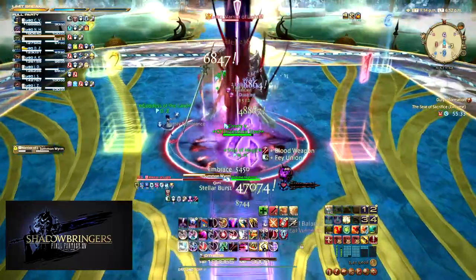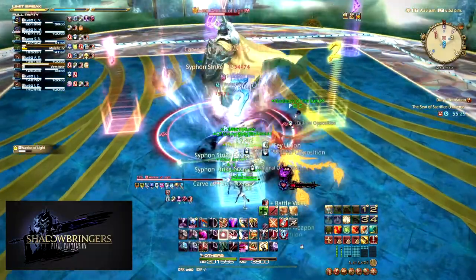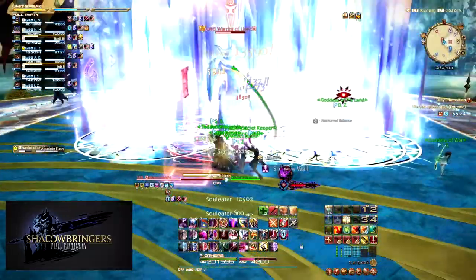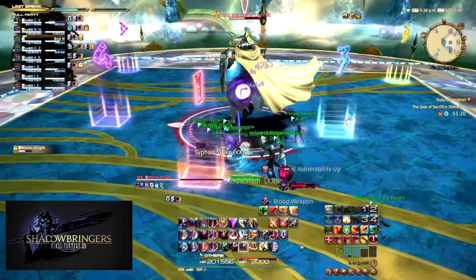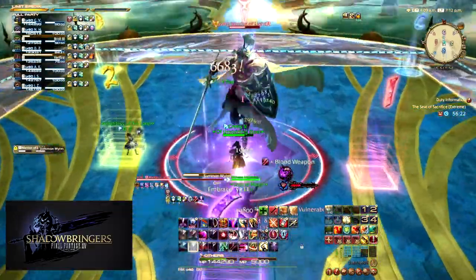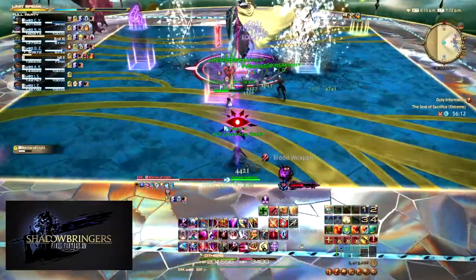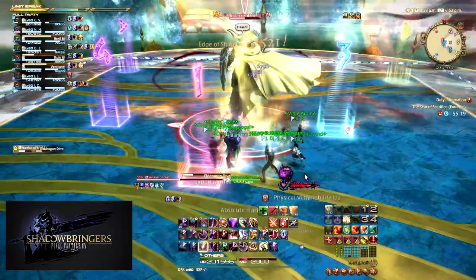After the tank swap, the boss uses Summon Wyrm. A Bahamut will spawn in the north end of the arena on either the east or west side and fly through that half of the arena. At the same time, everyone will be targeted for Solemn Confidior ground AoEs. Also, a random party member will be targeted for Absolute Flash, a gaze attack originating from the targeted player that everyone needs to look away from to prevent getting a massive stack of damage down. The typical strat: when the boss starts casting Summon Wyrm, everyone stacks on his bum to bait the Confidiors. Once the Confidiors come out, everyone moves to the opposite side of the Bahamut, and the player with the gaze marker runs out a little further so everyone can resume DPS and automatically dodge the gaze.